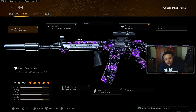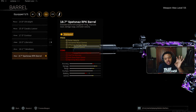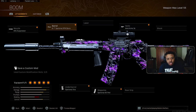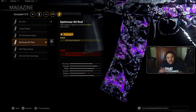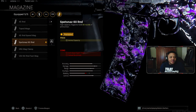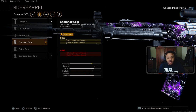Leave it in the comments — what do you think is better, the FAR 83 or the M13? For the first attachment it's the Agency Suppressor. The barrel is going to be the Spetsnaz RPK barrel. The difference from the Task Force barrel on the C58 is that the FAR 83 got a recoil adjustment a while back, so just use the Spetsnaz RPK barrel. The optic is up to you. For the magazine I'd use the 60 round mag since the FAR 83 has a fast fire rate and burns through ammo faster. The underbarrel is the Suspended Grip for horizontal and vertical recoil control.